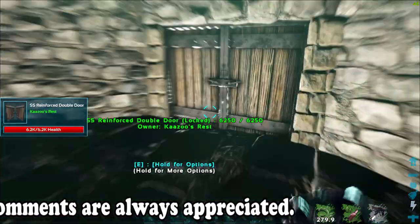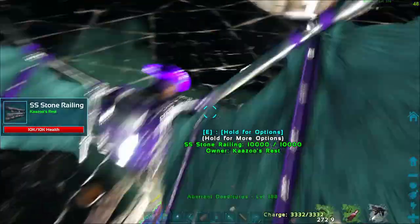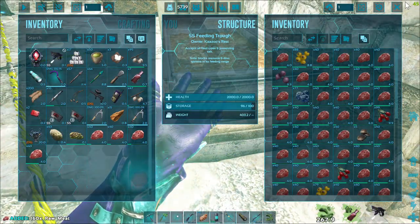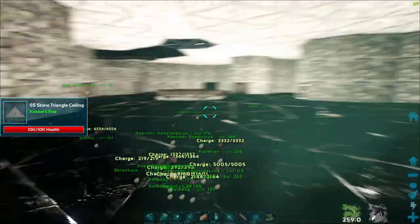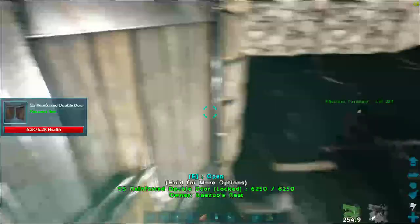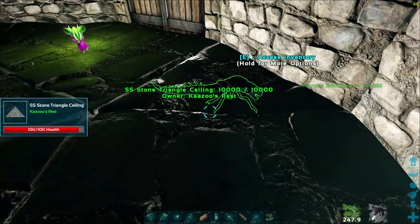Got it — there we go, we got ourselves a baby Reaper! They will not eat out of the trough and will not obey any whistle commands until they are a juvenile, so above 10% is where you've got to get before they'll start obeying you. I forgot the meat, so I had to come back down and get it. Throw some meat in its inventory — that's what you need, not berries, it's got to be meat.